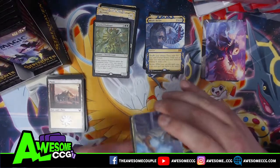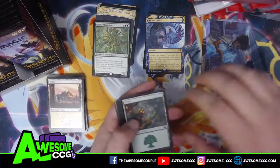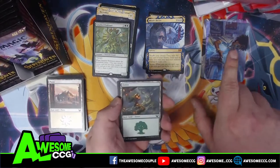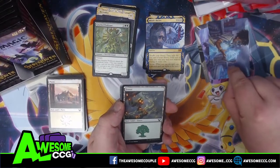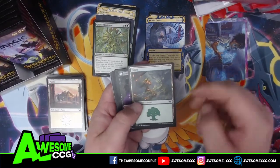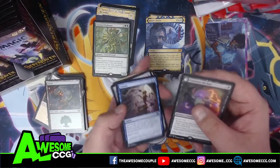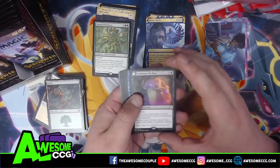It looks like with this set they're trying to copy Harry Potter with the whole schools of mages theme. There are five schools in this set and then the five elder dragons. This girl — oh wait, this is actually one of the legendary cards. She's one of the Quandrix higher-ups. Rares can appear at the front of these packs — the last set still had an order but these just kind of bounce the order around.